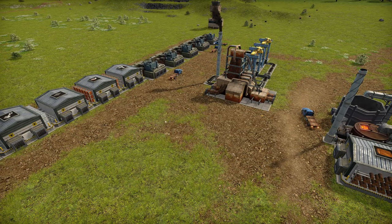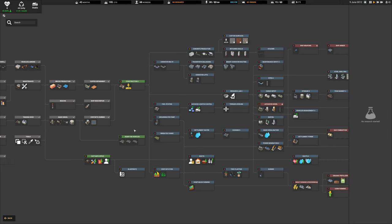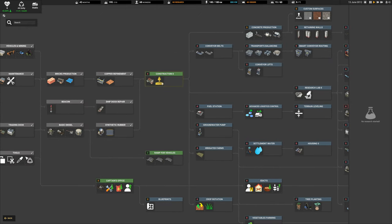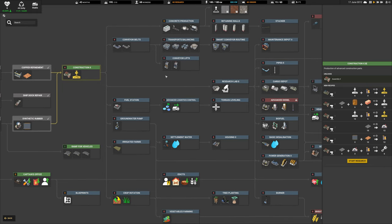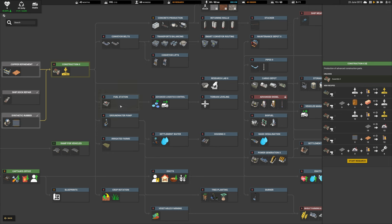We're currently using vehicles to transport from A to B. As we work through the tech tree, we can start looking into conveyor belts. We also need to start looking into construction parts and then beyond that we have advanced logistic controls, transport balancing, concrete production, and the fuel station.